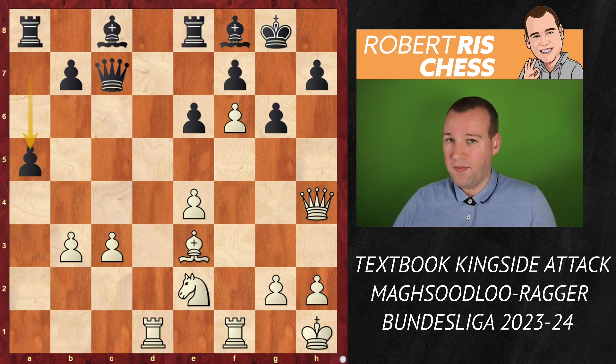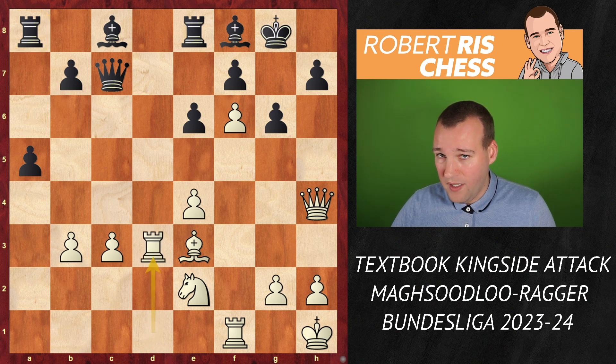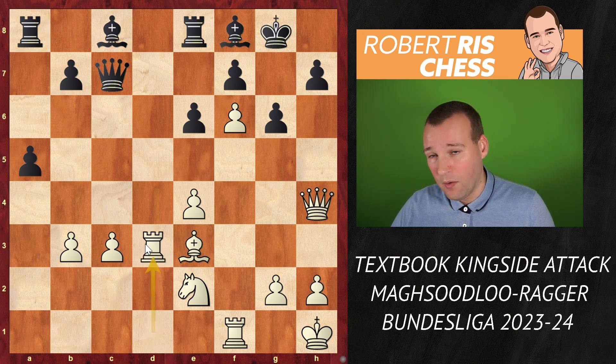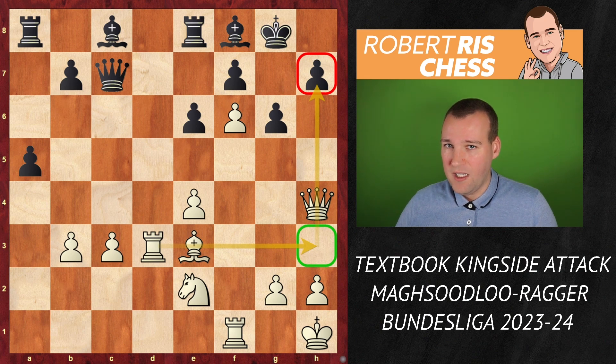Black played a5, trying to find an alternative way for the rook to join play. White went for Rd3 — a very nice attacking idea, a rook lift along the third rank. If the rook comes to h3, there's also a mating threat on h7. White is combining ideas against both the pawn on h7 and the g7 square.